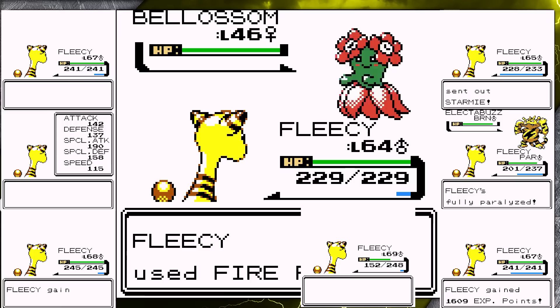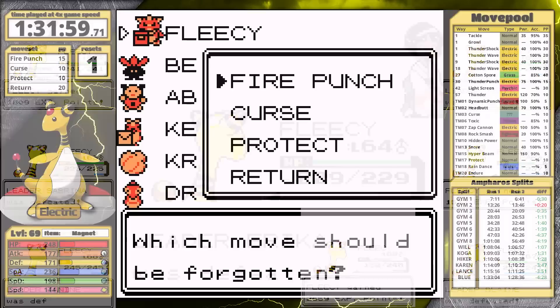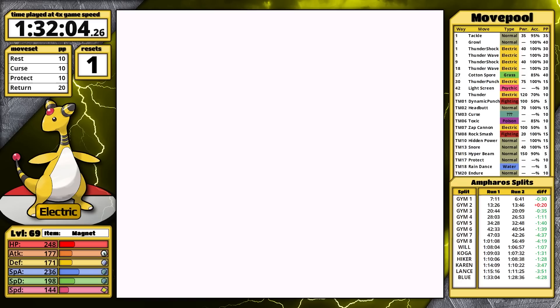So here we have it — all the footage from my Kanto gym battles. This time I remembered Charcoal for Surge, so Fleecy sweeps all of them and arrives at Red just under one hour and 30 minutes. I teach Curse, Rest, Return, and Protect for the most Gen 2-flavored moveset of all time. This is a Johto challenge after all.